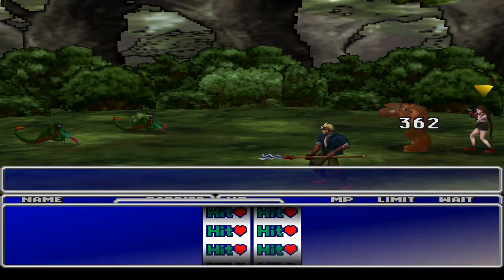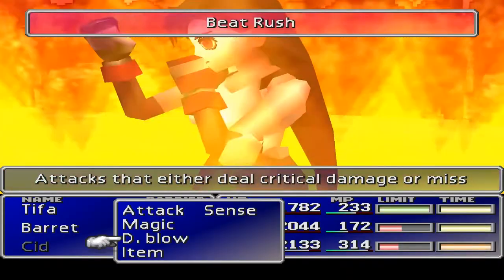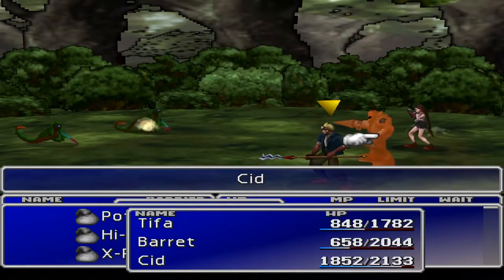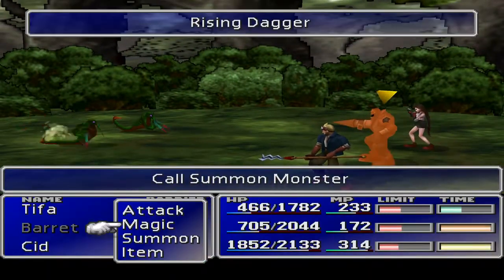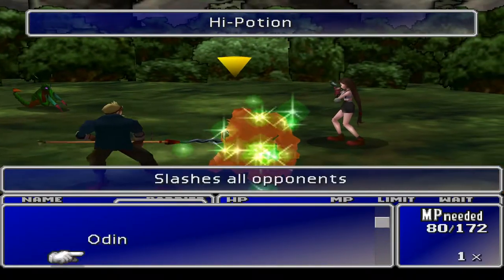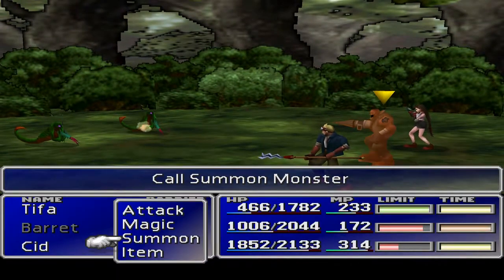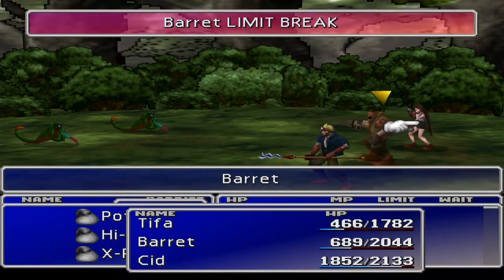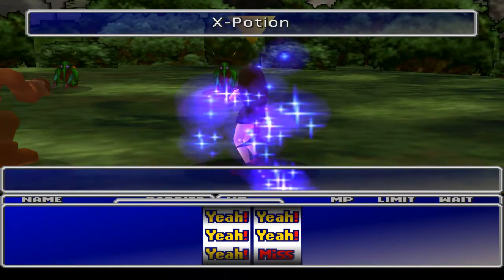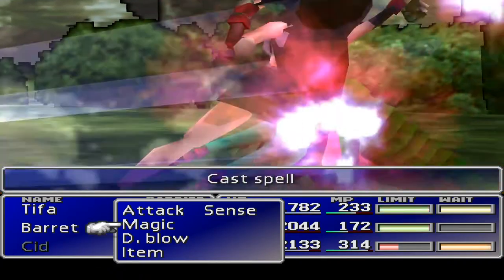I don't know if the regen's really going to have time to work, but we'll find out. Got to try and hit those. My reactions are not what they used to be. Let's hi-potion Barret, why not? And then let's get Barret doing an Odin. We did Odin last time. Who else have we got? Neobahamut — he's not worth it, right? I see a little bit of a problem with Tiffa over there. Let's let her do a limit again. Got it that time — I tried to pre-empt rather than see and catch.